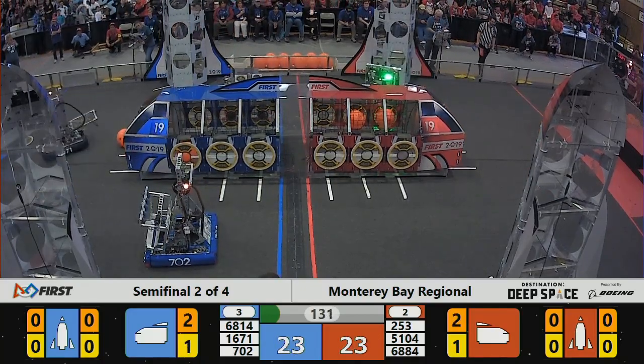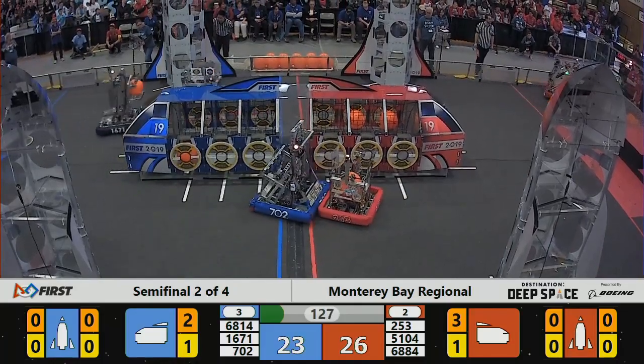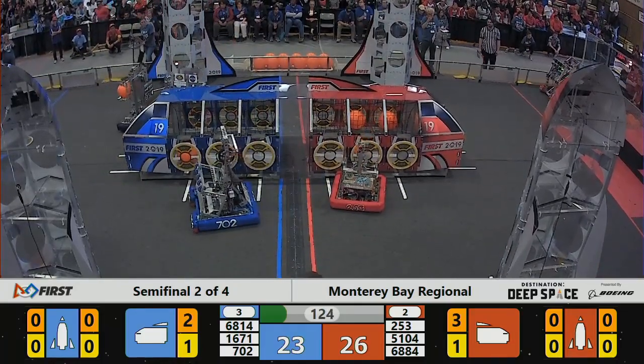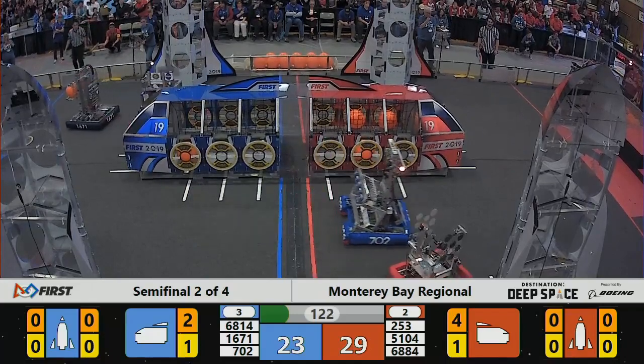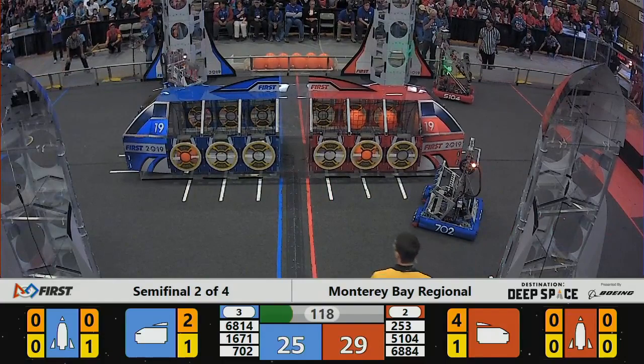Red Alliance with a little bit of an advantage, 23 red, 23 blue now, so a tied match so far. That's Boba Bots adding cargo to the red cargo ship, and they're going back for more.